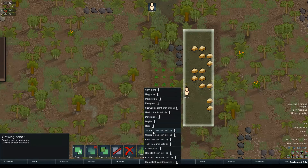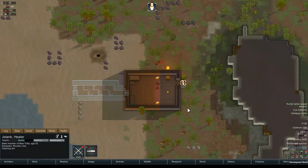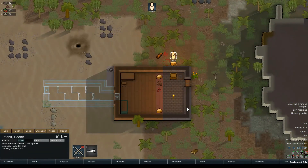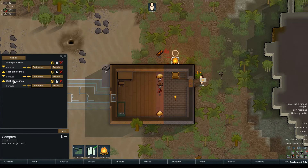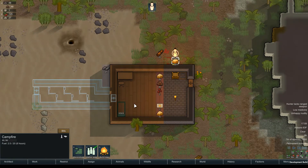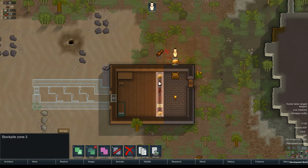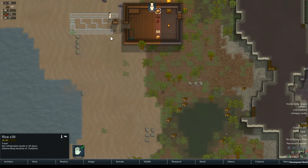All right, let's change this over to potatoes. I don't want to be doing rice forever just because it's quick. Cooking is going to happen now. Let's adjust cooking — instead of doing forever, we're only going to cook until we have like three meals, because I don't want them cooking forever. He'll spend all his day cooking and won't actually do anything, and all the meals will rot out.